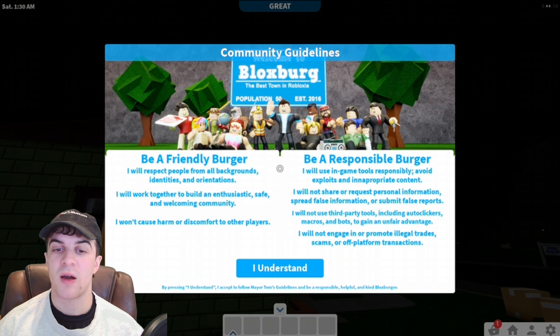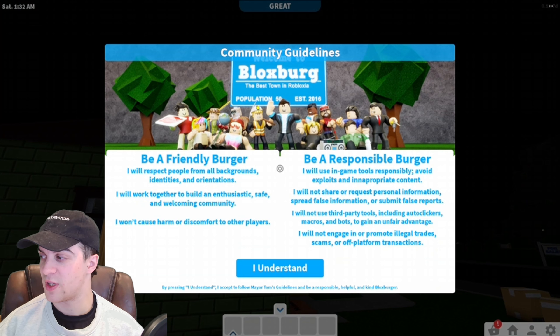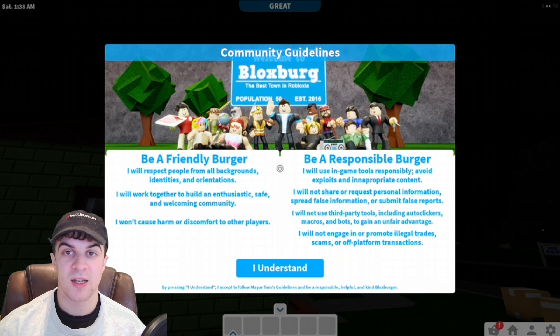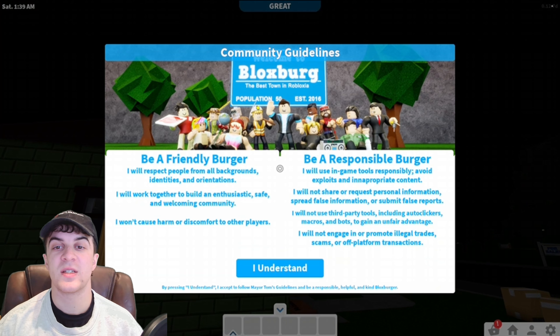You're going to have to use a mouse anyway for Bloxburg — this is kind of essential for the game. You can't really play it with just your controller anyway. So adding a mouse is not really like an extra step. Use the mouse and you'll be able to scroll down to the I Understand button and click it. Just really as simple as that.